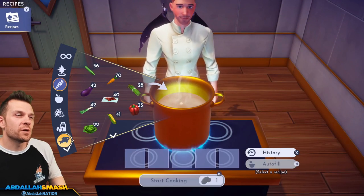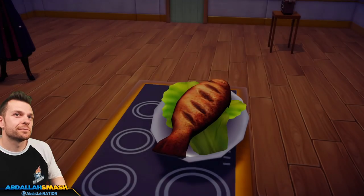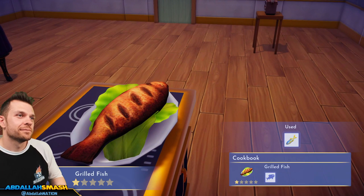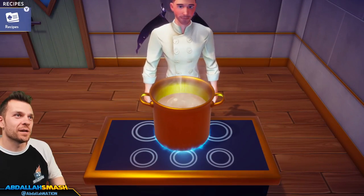Another easy one is grilled fish — just do a herring. Grilled fish entree: a little bit of herring and a vegetable next to it. Two stars — not too bad.